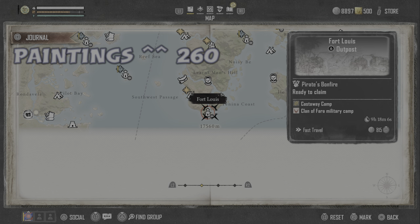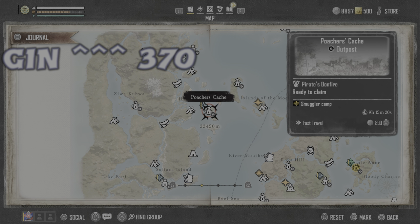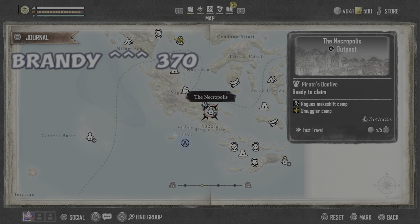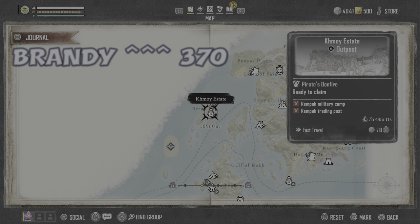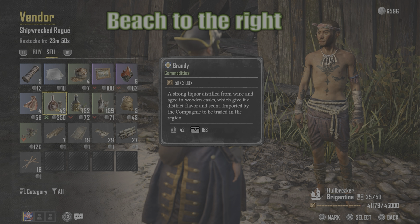Fort Lewis is another backup place to sell your paintings and gin. Another place you could sell your posters — I wasn't able to confirm that. Necropolis brandy you can sell for around 370 — prices fluctuate a little. He's on the beach to the right at Key Home Estate. There are two good places to sell brandy there.